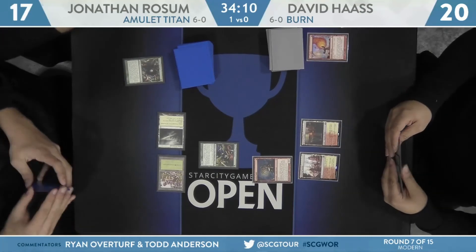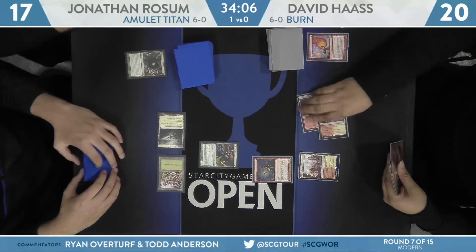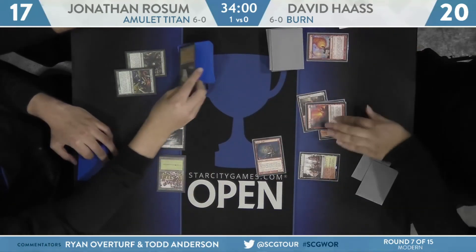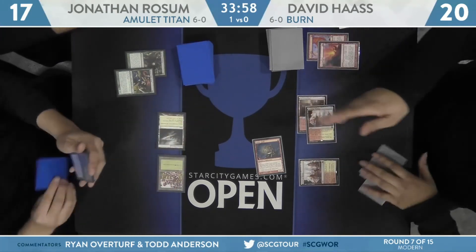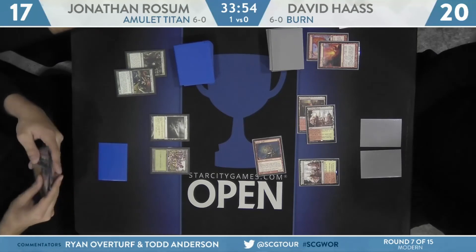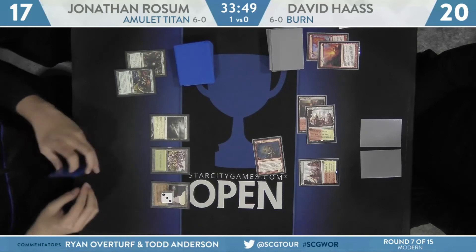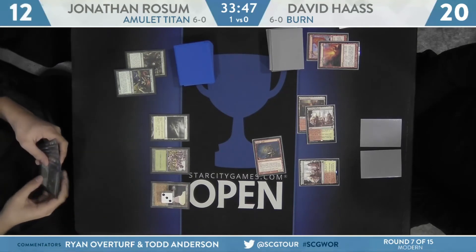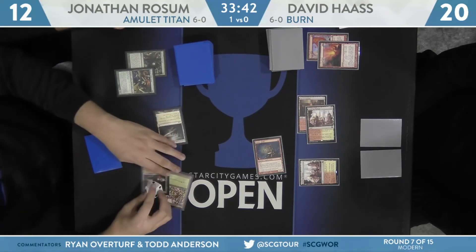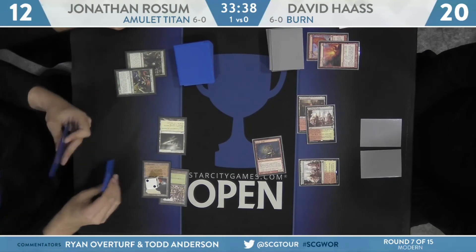For the second turn, Haas will deploy a Goblin Guide that attacks and reveals a Sakura Tribe Scout. Sacred Foundry tapped as the second land. For Rossum, he'll deploy that Tribe Scout and play Kabira Crossroads back to 17. This incremental life game from replaying Kabira Crossroads with the ability via Sakura Tribe Scout definitely gives the Amulet Titan deck a lot of breathing room against Burn. However, this Searing Blaze knocking off the Tribe Scout deals a bunch of damage — that's exactly where Burn wants to be, using burn spells to slow him down and put pressure on the opponent. Knocked Rossum to 14 with the Blaze, the Goblin Guide made it 12.